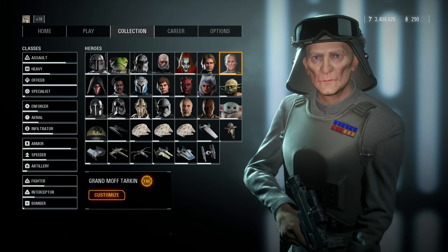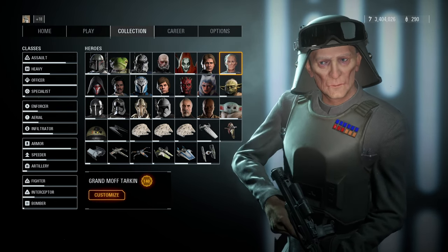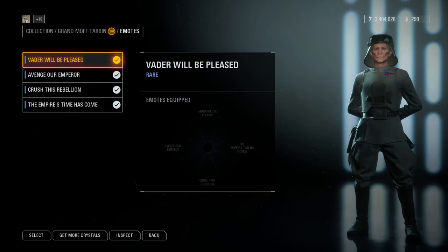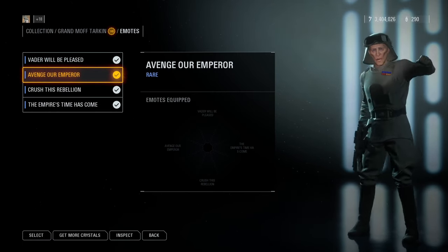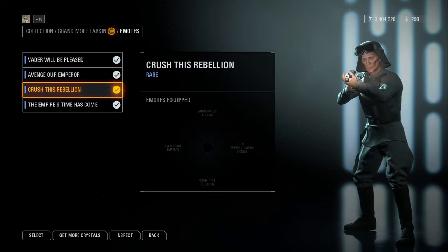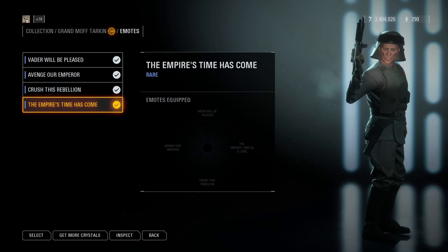Grand Moff Tarkin, in my opinion, is the most well-designed Iden skin I've seen. It also has good voice lines: 'Lord Vader will be pleased.' 'Let's show them the full might of the Imperial Navy.' 'Crush this rebellion.' 'You may fire when ready.'